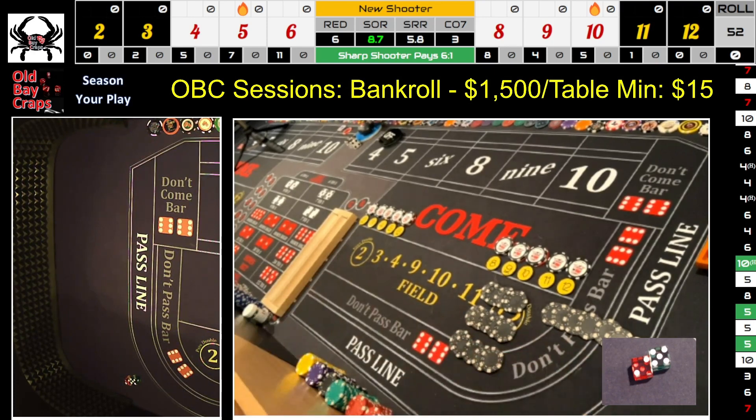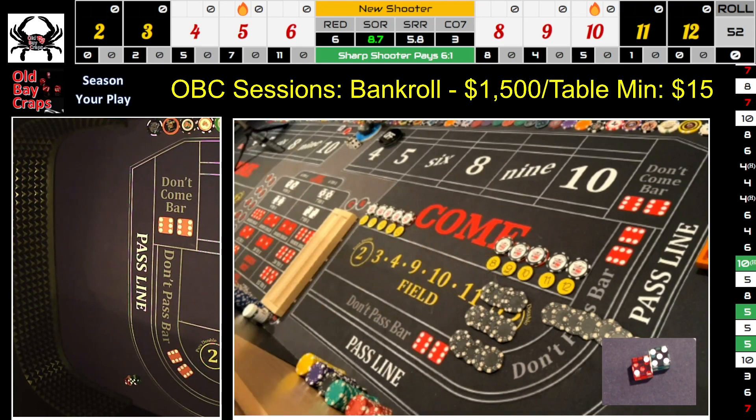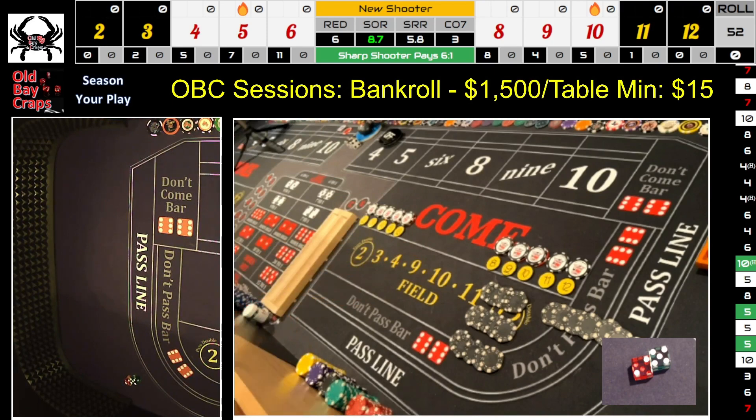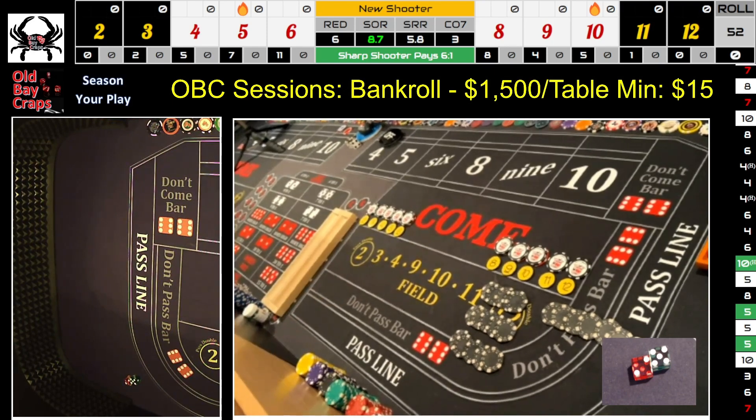Sometimes the best play is to be aggressive on numbers that are hitting, then do a regression after a certain point so you can bring some money back. Thanks for joining me — $1500 bankroll, $15 minimum table, aggressive betting with some regression. We played the world bet, hit the hard ways pretty good. Hard 8 for $30 paid $270. Then we kept hitting those fours and sixes toward the end.